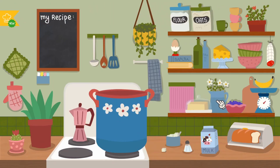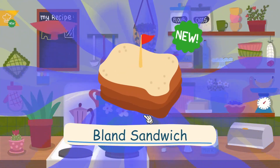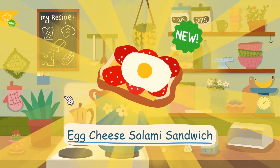Charcuterie board — I can see it, I don't want it. What's on a charcuterie board? Cheese is on one. What's cheese bread? A bland sandwich. So clearly we need that for a sandwich. An egg, a cheese, salami — and the last thing for a sandwich is butter. Egg cheese salami — there we go.